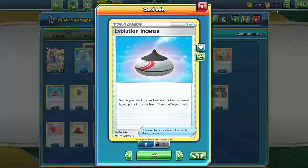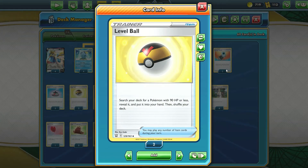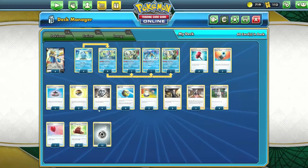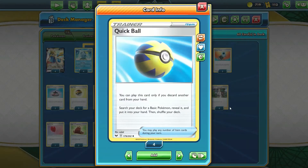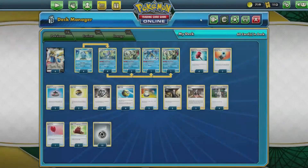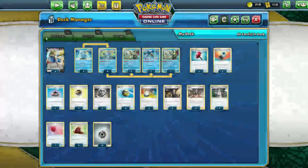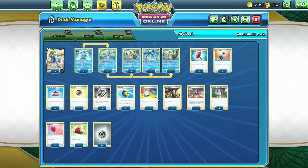There are two copies of Evolution Incense to find your Drizziles and Inteleons. Level Ball does the same and can also find Sobble since it has 90 HP or less - and fortunately the Drizzile in here has 90 HP too. Four copies of Metal Saucer to recharge your Zacian V with metal energy from the discard pile. Four copies of Quick Ball to find your Sobbles and Zacians. Three copies of Switch - very essential for the Zacian V Brave Blade combo. After using Brave Blade, you can switch to the bench and back to reset it and attack two turns in a row.